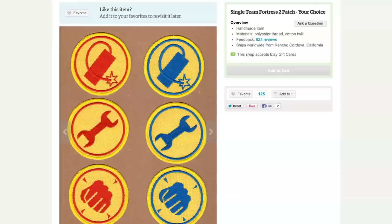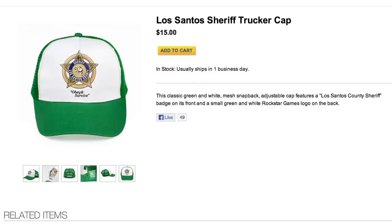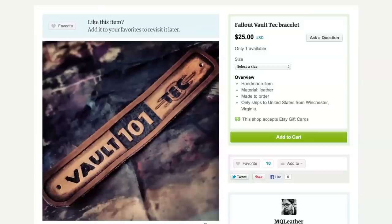add some class with Team Fortress 2 patches, make sure your Los Santos Sheriff's hat is properly tilted, and cruise around on a Vault Boy longboard. Don't forget your Vault-Tec leather bracelet to go with it.